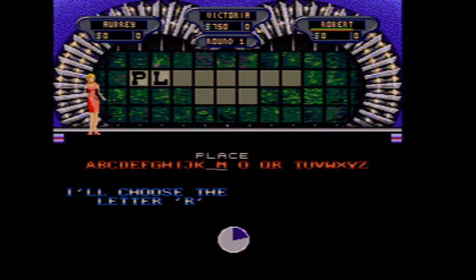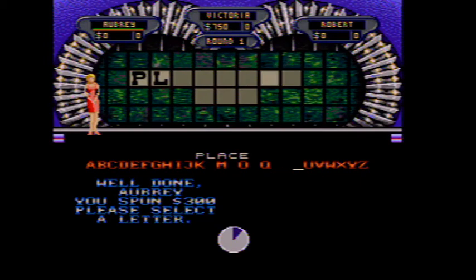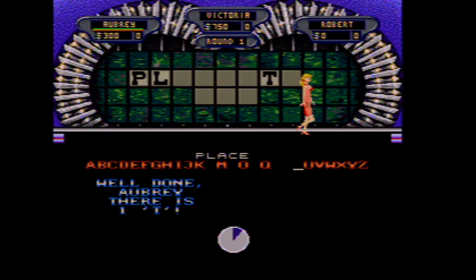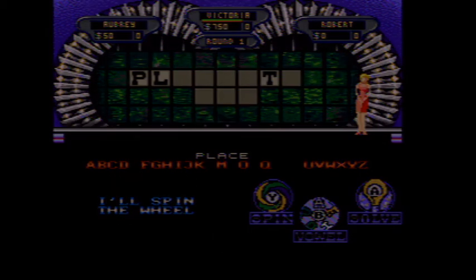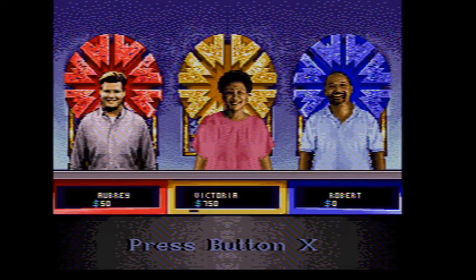$400. $50. $500. $600. Oh, let's go for a T. We have a T up there. We do. Okay. There is one T. That gets me on the board. Buy a vowel E. Oh, E. Victoria, you have $750. What do you want to do? Spin. All right. Oh, the old lose a turn. That's unfortunate. All right, Robert, let's let you try again.